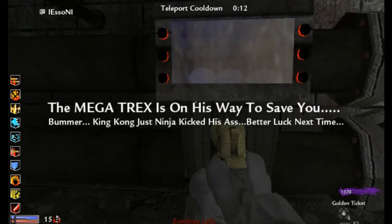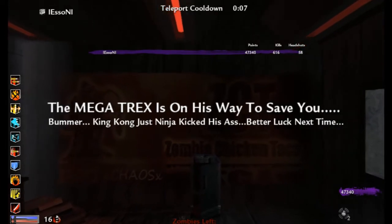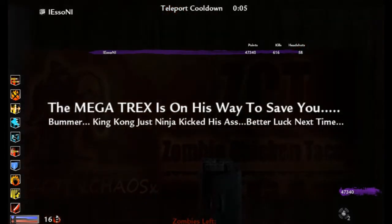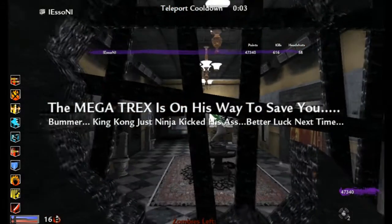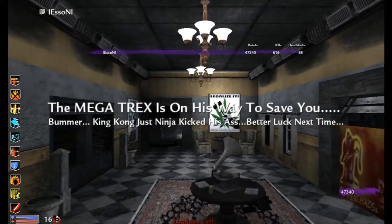The Megatrex is on his way to save you — bummer, King Kong just ninja kicked his ass. Better luck next time. There we go — that was the Bible ending to the map Higher.